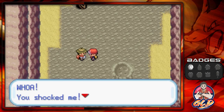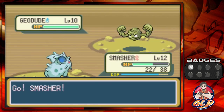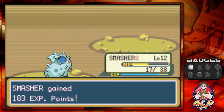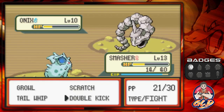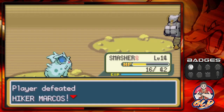Healed up pokemon and used another Repel. Hiker Marcos comes out with a Geodude — Double Kick attack hits hard. Smasher reaches level 13, then battles an Onix and reaches level 14. I'm going to save that Rare Candy until Smasher hits level 15 since we're close.